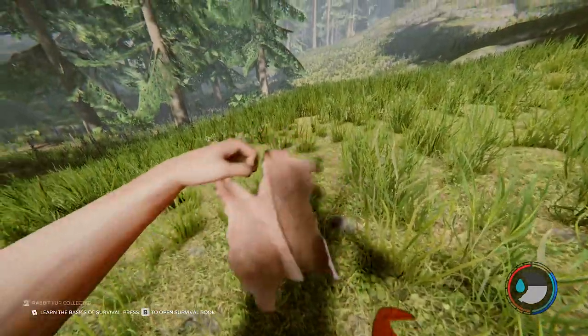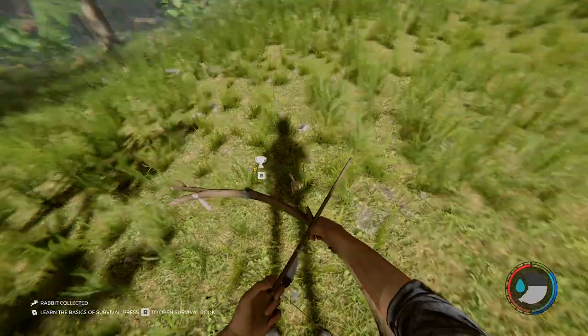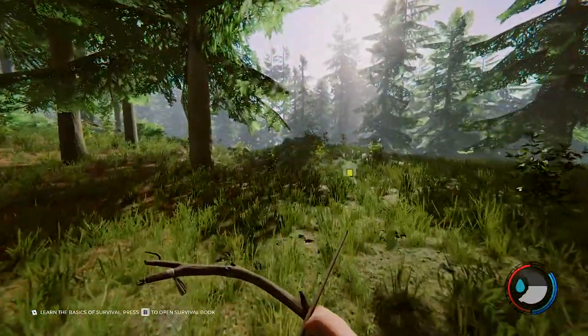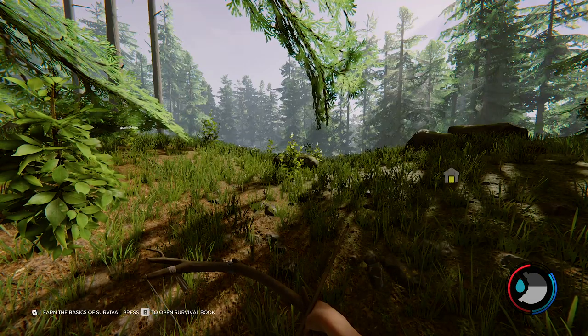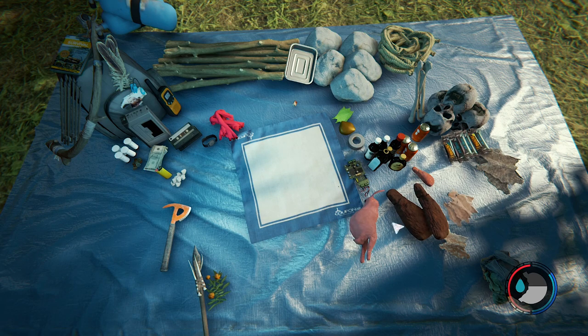Rabbit stew! Why are there so many effigies over here? This is a bad area. We need two deer skins - I need one more to make a pouch. A water skin pouch.